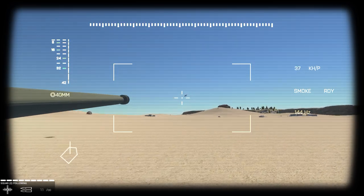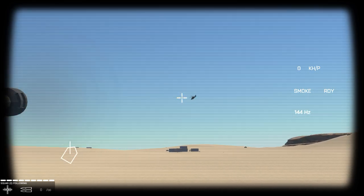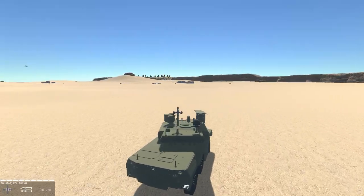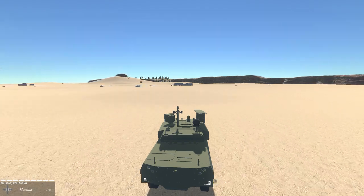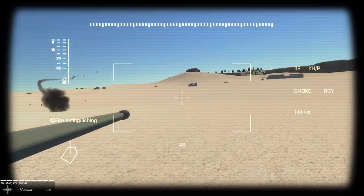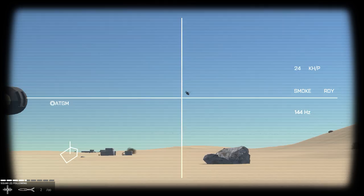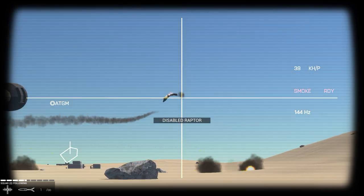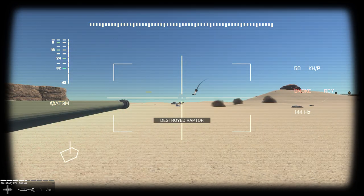Oh no, I missed. Let me use the 40 millimeter gun. Fire — they're out of range. But we will have to worry about tanks and helicopters. We're going to go up to this village up here, right up in front of us. We also have a repair tool — well, it's called a fire extinguisher. Took out the Raptor helicopter. We used an anti-tank missile as an anti-aircraft weapon — I mean, it works.